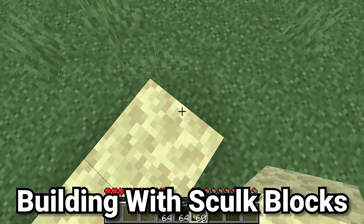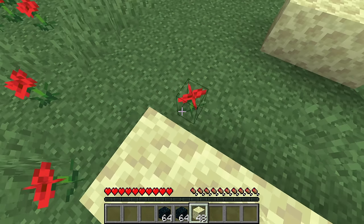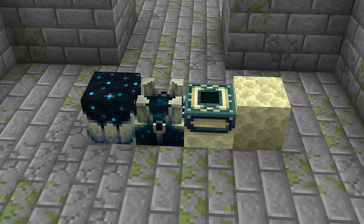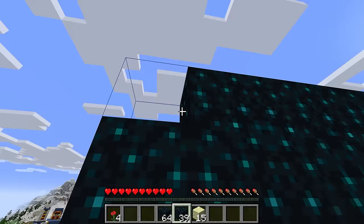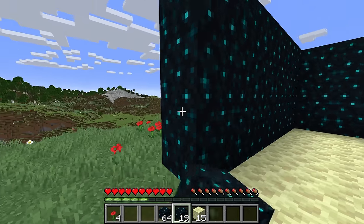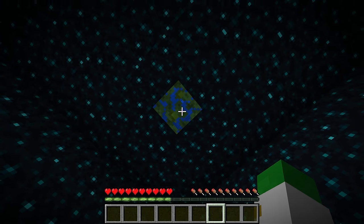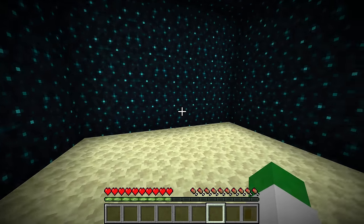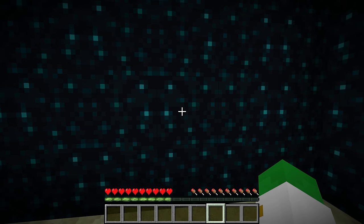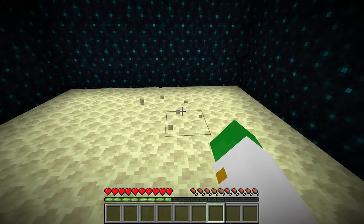Another decorative use: skulk blocks look sort of like the night sky — stars, space. They actually resemble the end gateway or end portal in color scheme. Place down endstone to look like the surface of the moon, fully surround it with skulk blocks on the walls and roof, and add a waterlogged jungle leaves block to resemble Earth. You can make an awesome decoration where it looks like you're walking on the surface of the moon, with the glowing twinkling night sky around you and Earth visible when you look up.